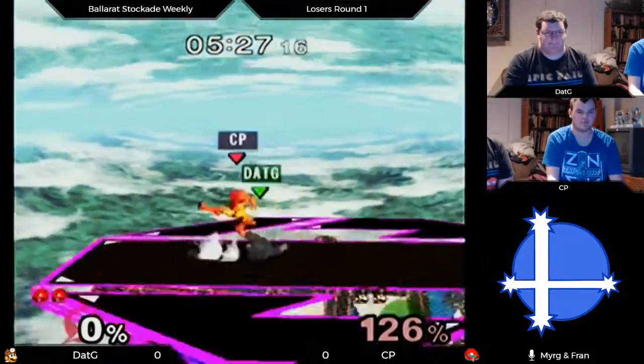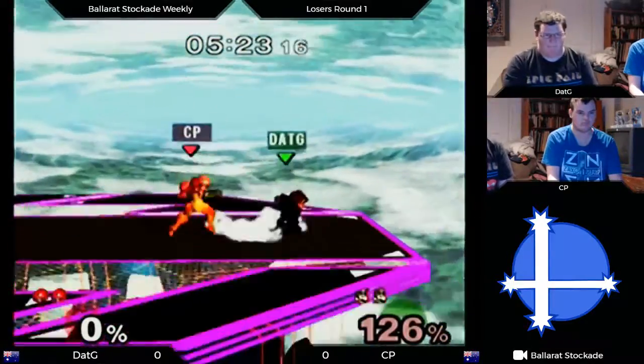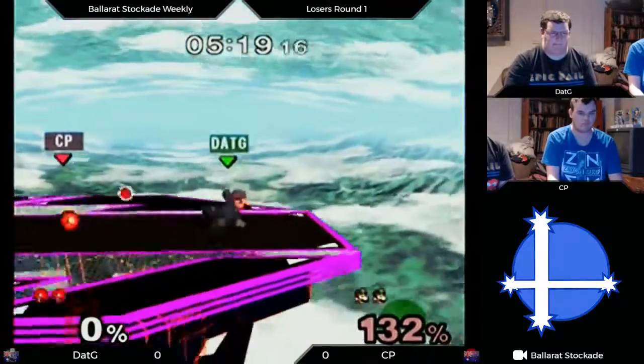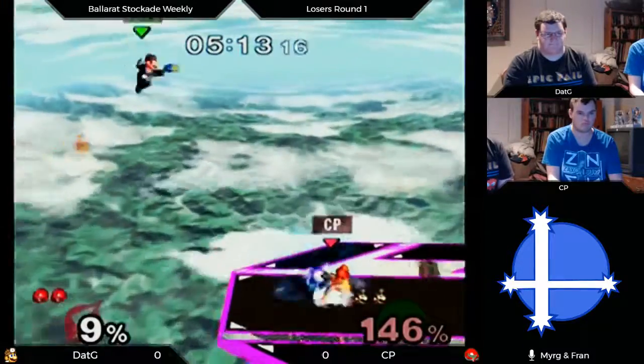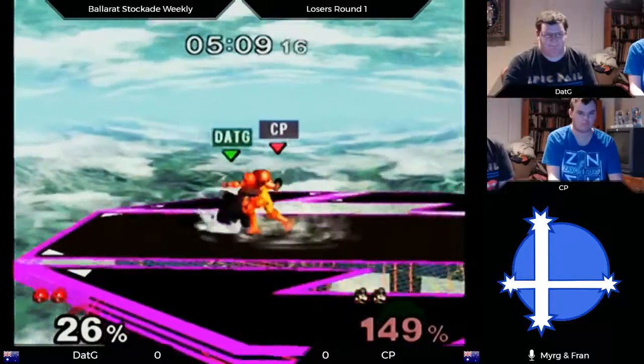Dat g using a really good cape just to throw that missile right back in the face of cp, sending Samus away. That's where dat g can take this game if he just puts the pressure on — and he does. Just reads all the projectiles and chucks them back. He can chuck back everything.